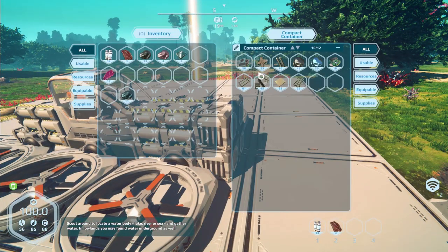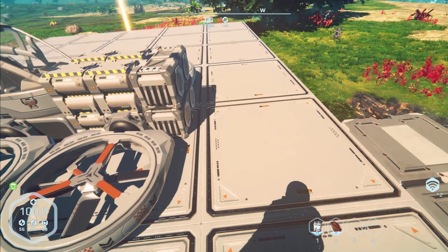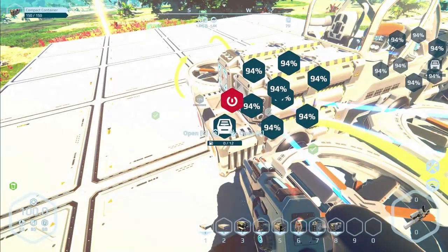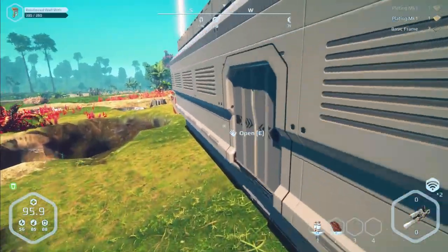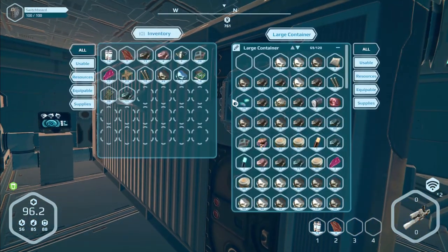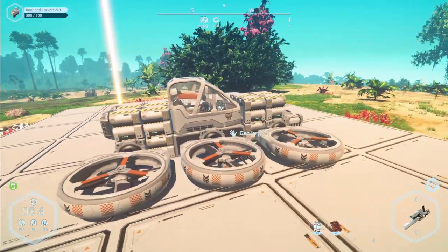We gotta take all this stuff because this whole weight deal is kind of ridiculous. Oh geez, that's a lot, we have a lot of stuff in there. This guy's empty, let's go ahead take that. I wish there was a way to like auto put stuff back into your inventory - you can auto take stuff, but can I auto put back please? That'd be so nice.